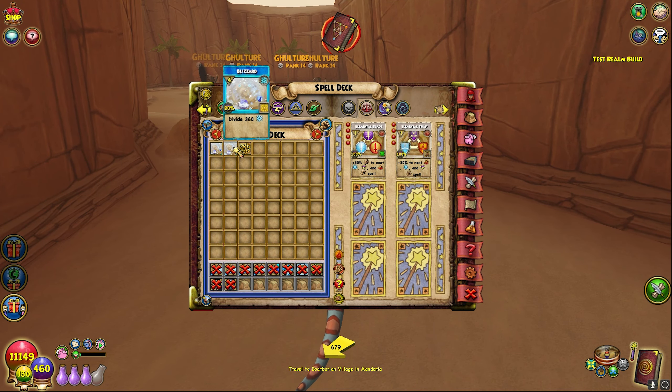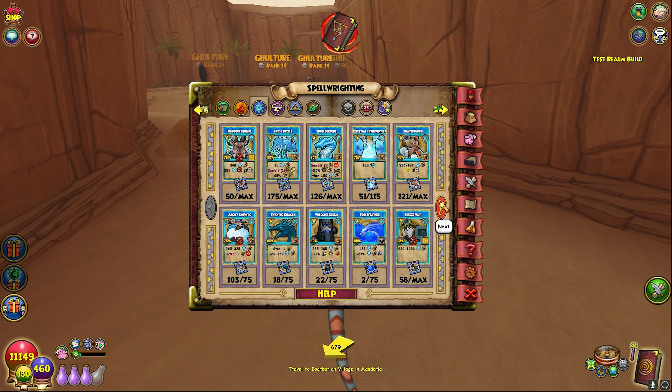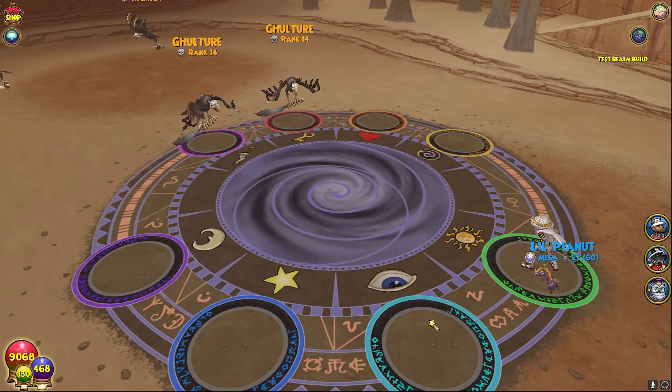When it comes to the AOEs in Wizard 101 — I'm on my Ice currently as you guys can see — they changed how Blizzard works. The spellments added for four of the spells: Blizzard got spellments, Meteor got spellments, Sandstorm got spellments, and Humongofrog — the main four-pip AOEs. The ones that didn't get spellments, like Divide and stuff like that, are for the other schools, so Tempest didn't get theirs. Death didn't get theirs; Reindeer Knight and stuff like that changed for the divide, but they are marked for no PVP. They did add the dividing, so I do have clips in the background of all the dividing spells and how they work. The dividing mechanic is similar to the Mirage spells.